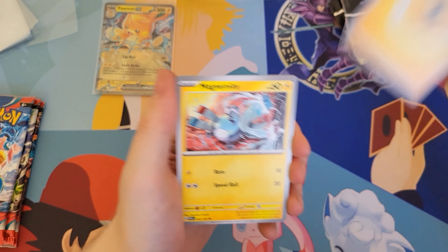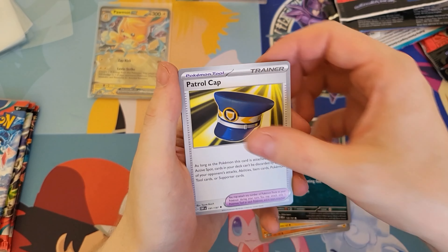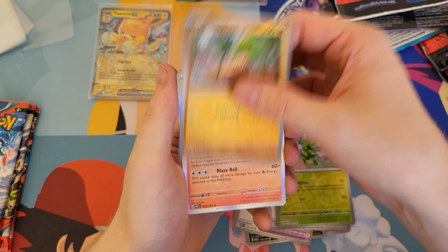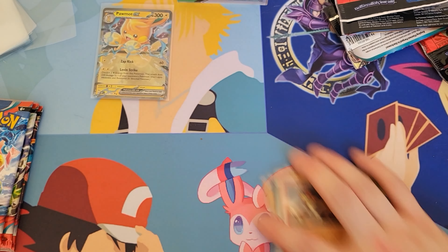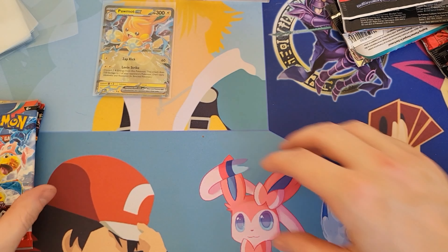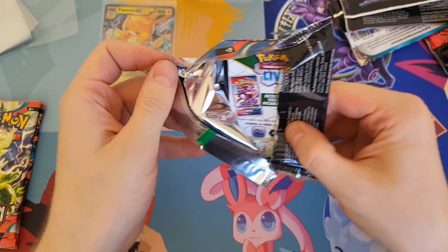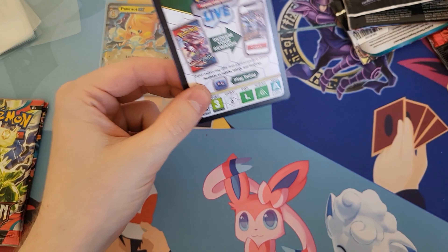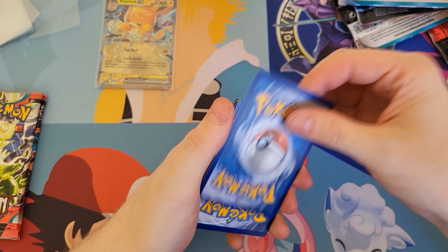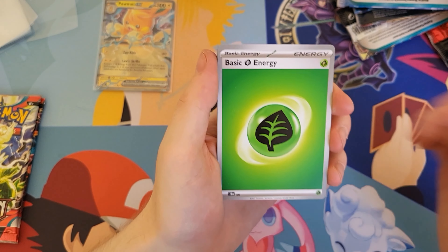We have a Magnemite, Larvitar, Electric, Salandit, Patrol Cat, Belossum, Pokemon League Headquarters, Scyther, Bonsley, with an Entei as our rare. I do like Entei. Out of the three legendary dogs, I would say Entei is probably my favourite. I'm not usually one to go for fire types — I'm usually a grass type person — but obviously there is no grass type legendary dog, so Entei is certainly my favourite of the few.